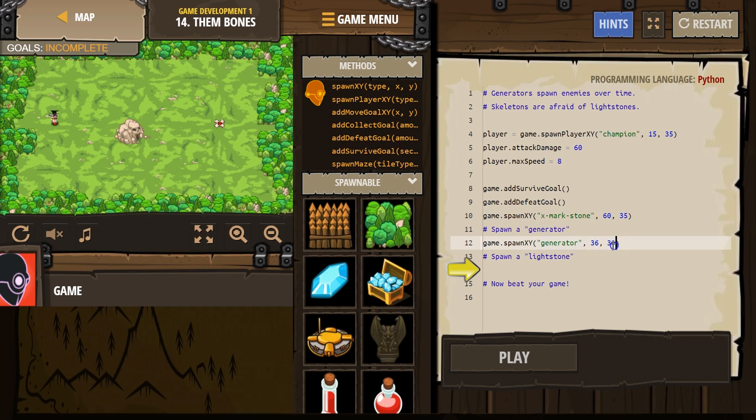This is X and Y. Remember, there's an invisible graph behind our board. X being horizontal, Y being vertical, which is up and down. I think zero zero is way down here somewhere. X comes first, so I don't want that over near me. Let's put it at X equals 39, Y equals 55.